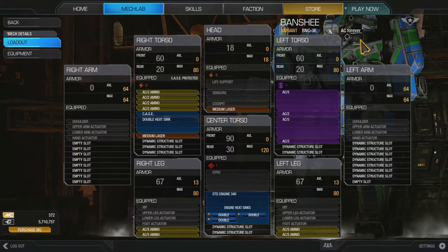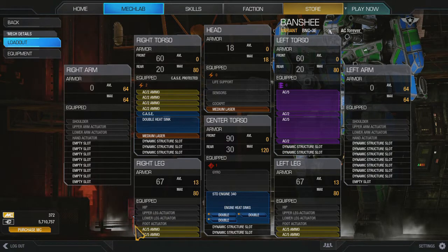Alright, here are the mech details for my Banshee 3E, which is the AC variant. I've played this already a couple times and I noticed that I ran out of AC5 ammo faster than AC2. I might change this to half a ton and add a half a ton of AC5 ammo. But yeah, let's just check it out right now.